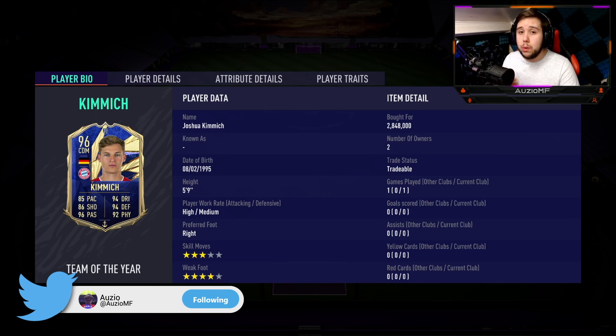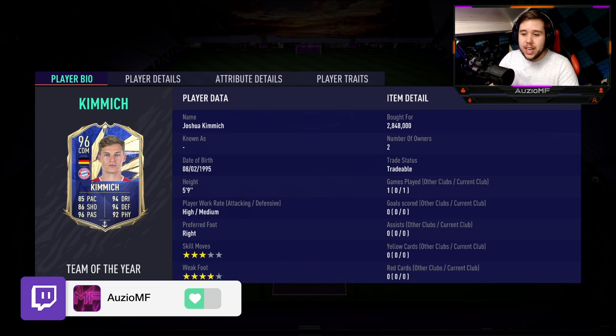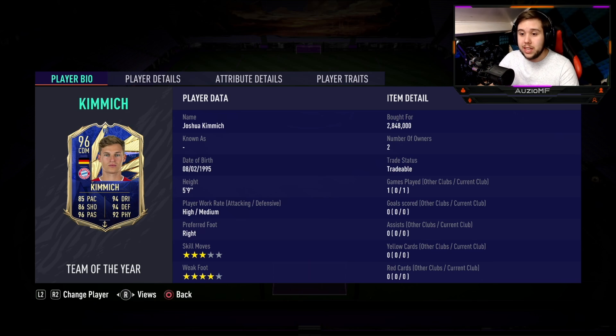This guy is going for around 2.8 million coins at this current moment. He looks insane — he really does. He looks like one of those players that, yeah, he might not have an interception reach, he might not have a tackle reach, but he's going to be one of those players that goes in for tackles very aggressively and very fast, and is most likely going to come out with the ball. I feel like Kimmich is going to remind me of that Team of the Year N'Golo Kante.